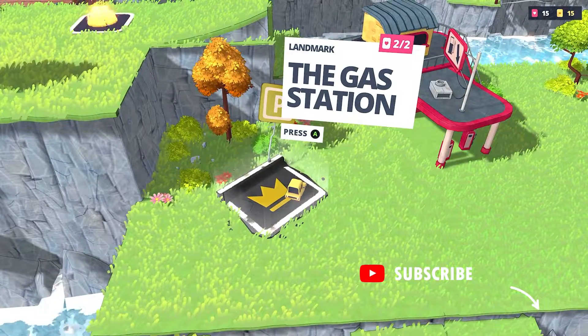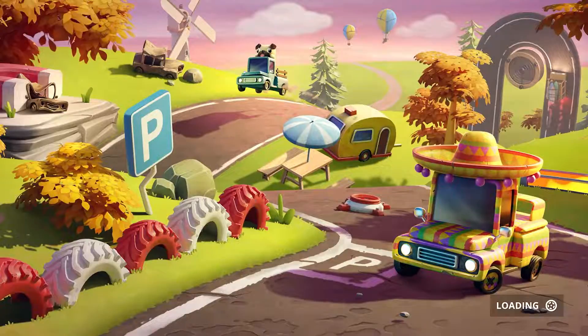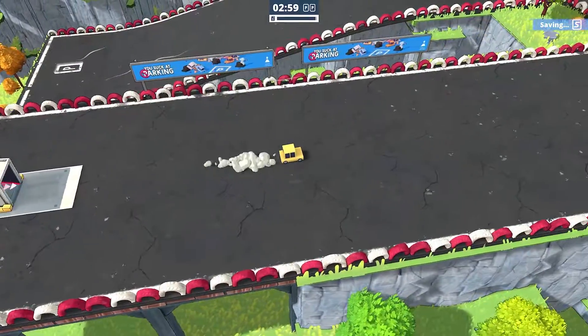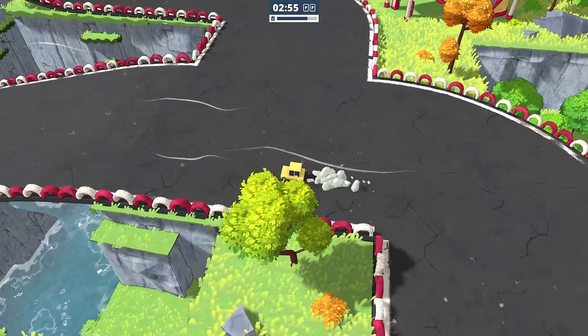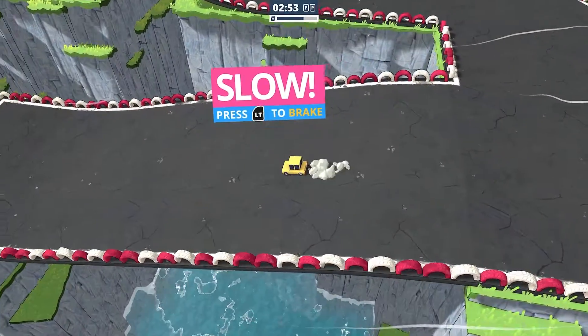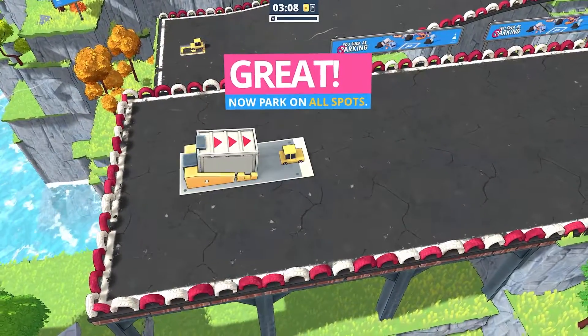For Look Mom No Hands, I'm going to be doing the gas station tutorial level as it's the easiest level in the game, and all we need to do is park a car without having control of it. Simply line your car up, and just before parking you want to hit the d-pad to switch to your next car, and you will complete the park without actually being in control.